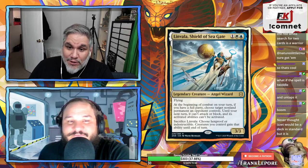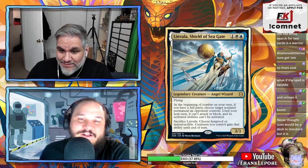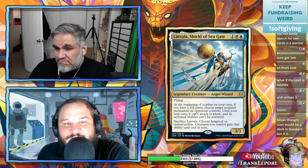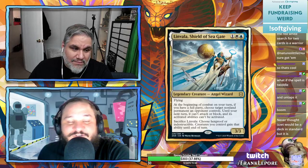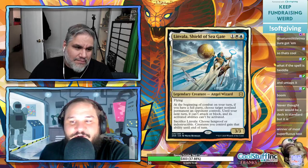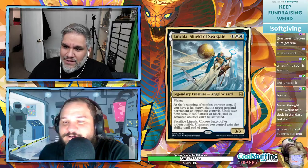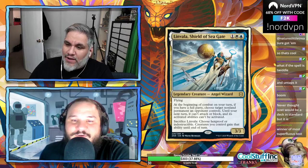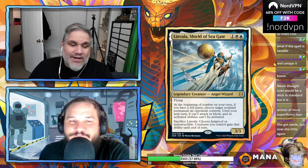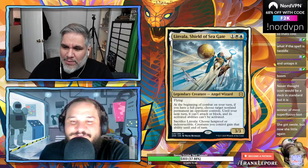Linvala, Shield of Sea Gate — three mana for a 3/3 flyer. Robert guessed three or four power and toughness. There are several Linvalas — a 4/4, a 5/5. This one is a 3/3 for one white one blue. At the beginning of combat on your turn, if you have a full party... and we're running out of time on the transcript there.